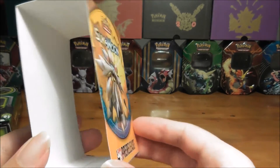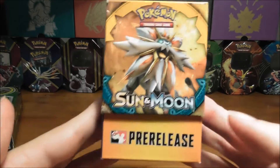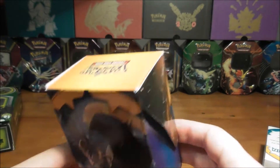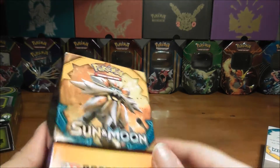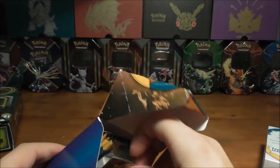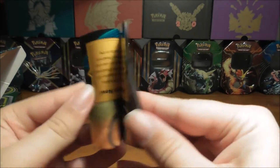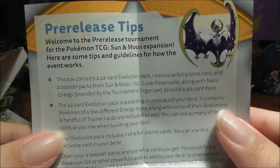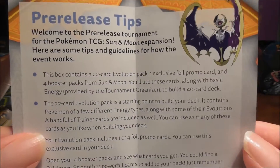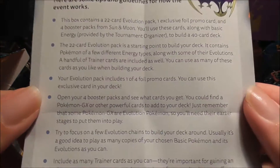There's nothing inside the outer sleeve — it's just a cover. Here's the actual deck box, which you get. You've got Solgaleo on the front and Lunala on the back. Very cool. And that's pretty much the box, which you open like this. Let's see what's in the packet here. Looks like it tells you how to build your deck and all other tips on how many cards you can use, which you can read through by pausing this video.